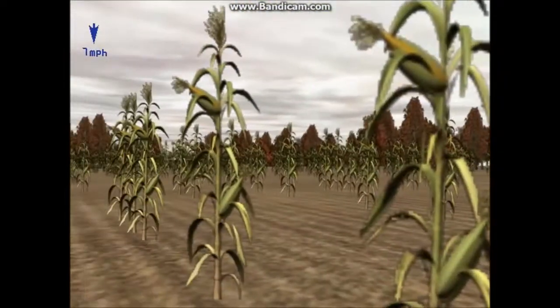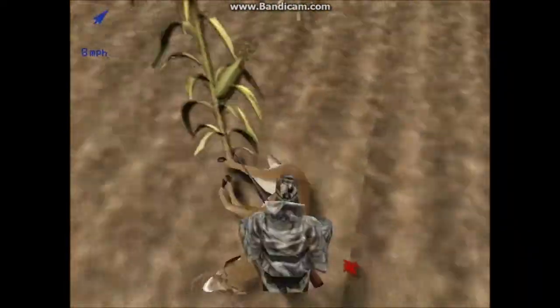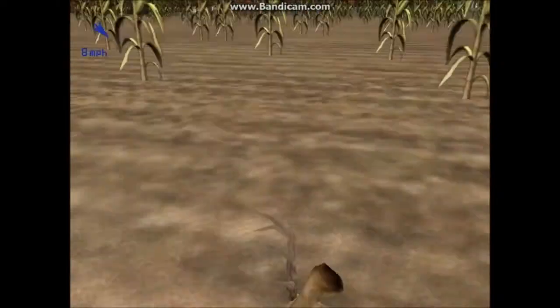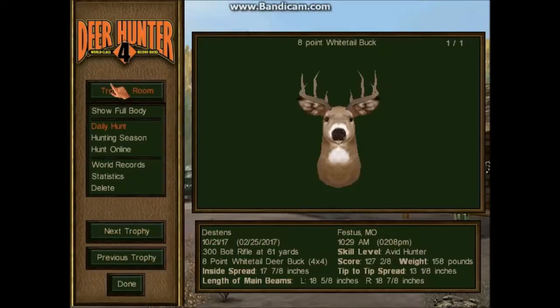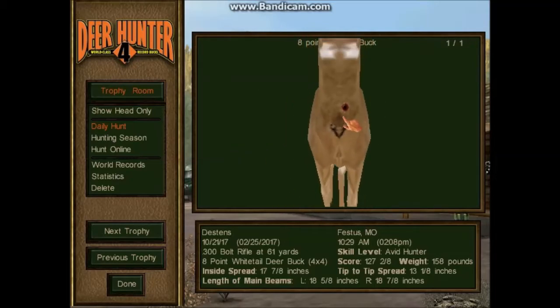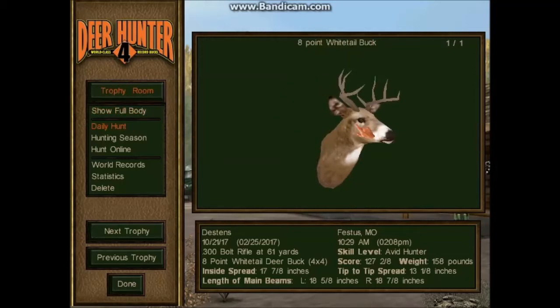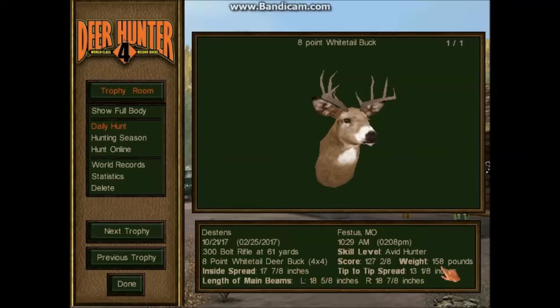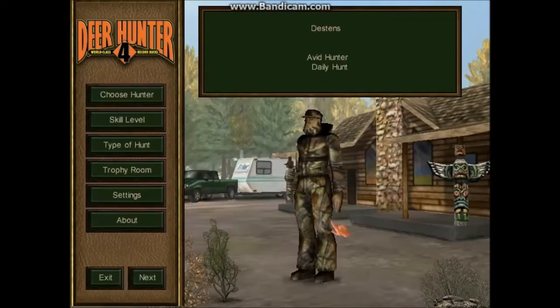I hear some quail. I hear another doe heading right towards me. Pretty nice sized buck, pretty nice size. Not the biggest 8 pointer in the game, but it's something. Let's check out the shot — pretty nice shot right here. Gun may be a little off, but oh well. Nice shot. 150 pounds — 158 pounds. Got him at 10:29 AM, but in reality it's 2:08. 61 yard shot. Nice.